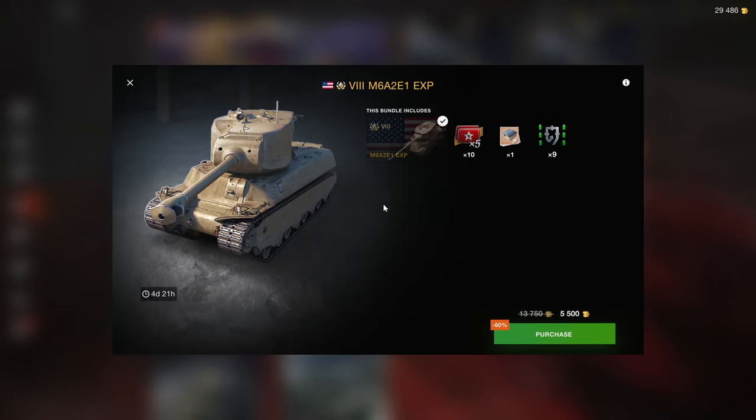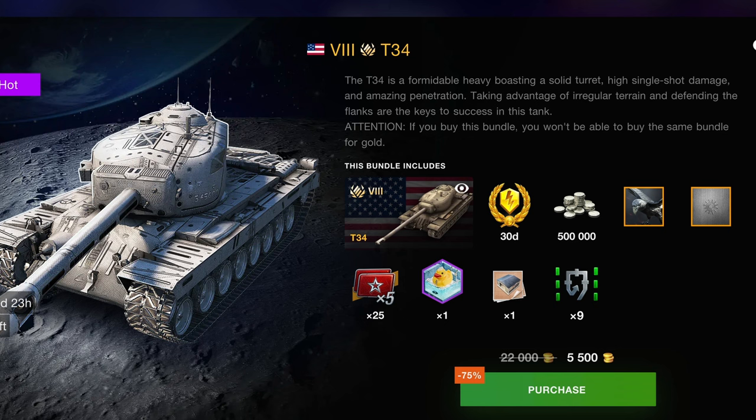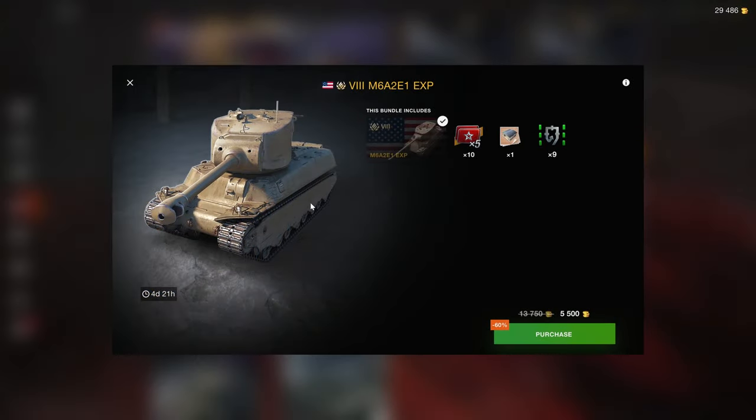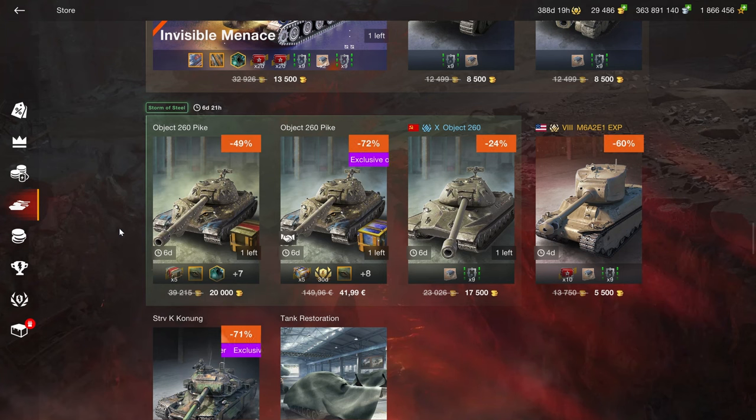At 5,500 gold for this vehicle, it's not great — the x5s are locked and don't add value. There used to be amazing 5,500 gold bundles that included 30 days of premium, 500,000 credits, full boosters, for tanks like the T-34, the Jagdtiger, or the I-6. So 5,500 used to be a lot better than what this is. I don't recommend that either.